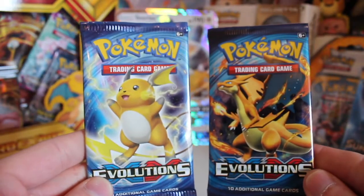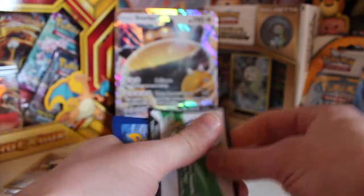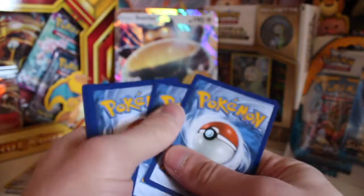So we have our two evolutions packs — we've got a Charizard pack and a Raichu pack. We'll leave Charizard to last. The luck of Charizard — come on! Full Art Charizard would be the absolute dream, probably unlikely out of two packs, but you never know. I've seen these boxes opened and the Full Art Charizard has popped up, so fingers crossed.